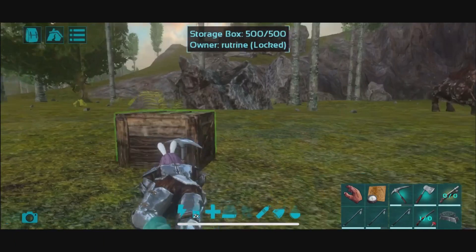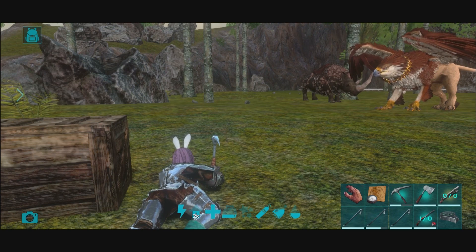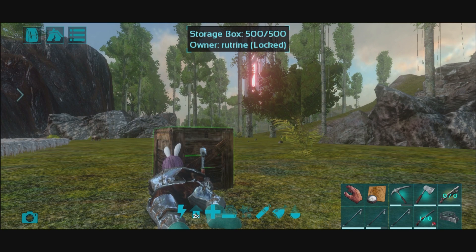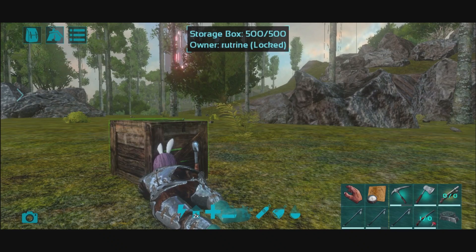Today I wanted to build a revival platform with a giant cage around it so we can go ahead and revive quetses, gigas, anything to our hearts' content that will not be able to escape this little tiny box. As long as I can't damage metal, we should be all set, which I believe is every dino except for like the dodos with the dodos TLC. I'm not sure if gigas destroy metal — I'll find out about that.